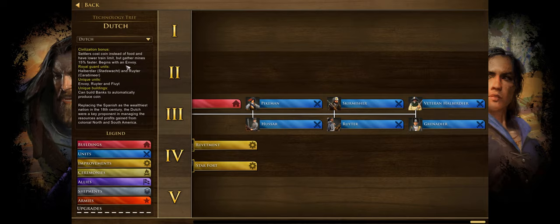Their settlers cost coin instead of food and have a lower train limit, but gather mines 15% faster, and then begin with an envoy. So basically the Dutch play very differently in their build orders than any other civilization, because their villagers cost coin instead of food. At the beginning of the game you'll generally be putting all your settlers onto the mine to start off, and you can sustain that production with around five or six villagers, then at some point take them off to gather food to age up. So you're always going to be going for gold first, and then at some point you have to make a decision when you're going to switch over to food and other resources.